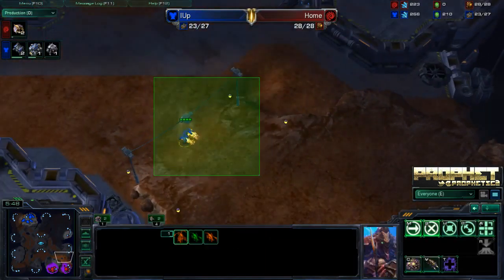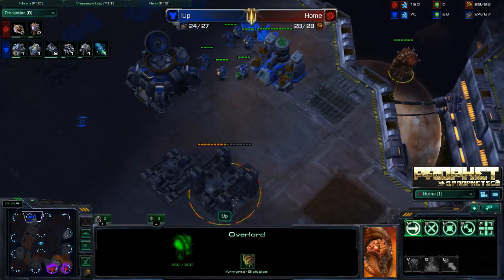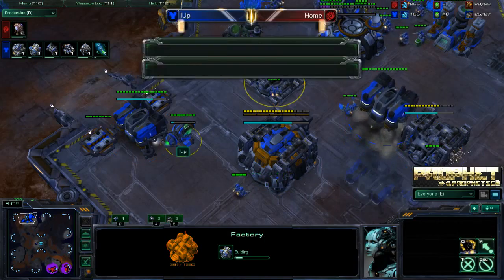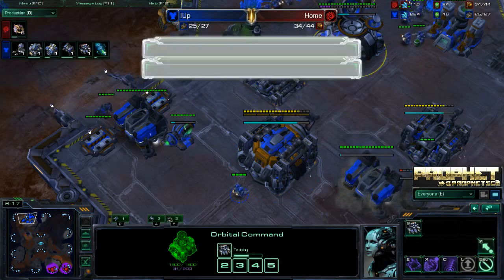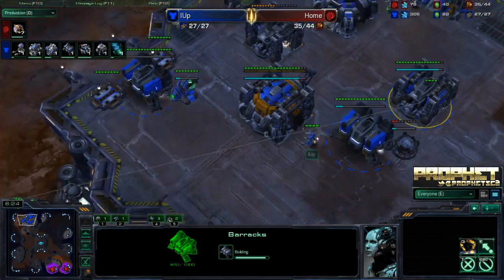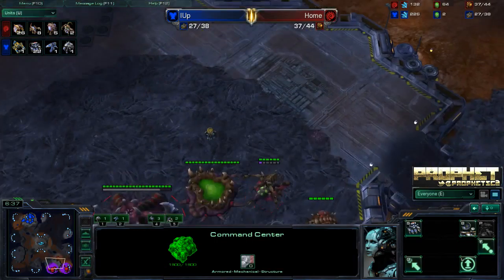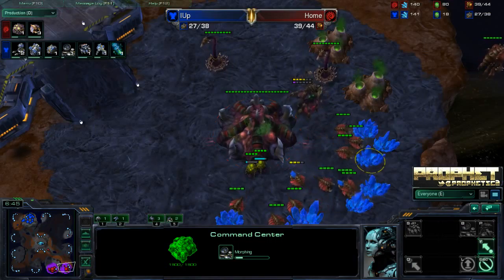The second Reaper is running scared. We do have the Overlord chilling off here on the side — sees two barracks but not the Command Center. We also have the factory coming down. Let's check how many workers were killed: only four workers killed, whereas two of I-Up's were killed as well. So it's a fairly decent trade, considering I-Up doesn't have an expansion up yet. We do have eight drones on the way — going up to about 26 versus 22 supply.